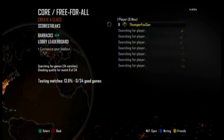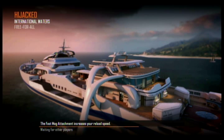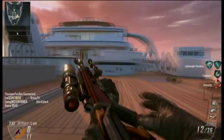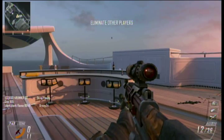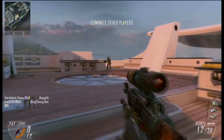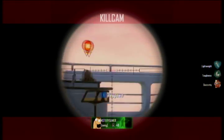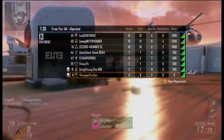Next thing you're gonna want to do is just go into something like Free-for-All and I'll show you how to do the quick scoping. Oh, this is the perfect map! Get your quick scoping class — Deadly Forces — and let me give you a rundown.